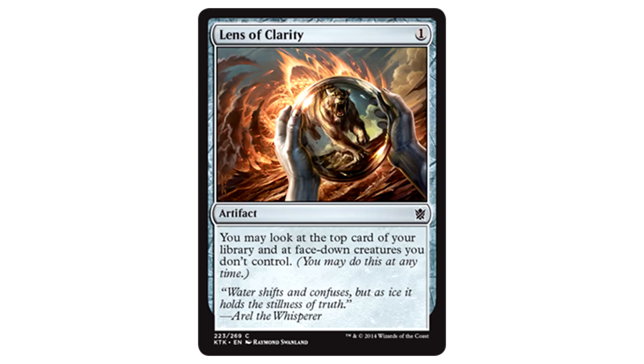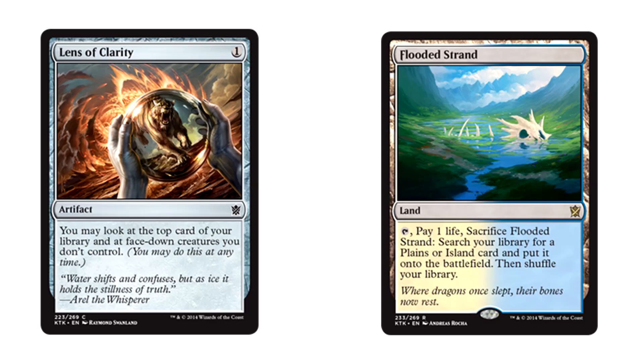The first card we're looking at today is the Lens of Clarity, one colorless mana for an artifact. You may look at the top card of your library and at face-down creatures you don't control. This card is downright weird. Sure, morph is going to be a thing, but unless it's a significantly played mechanic, half the value of this thing goes out the window. Looking at the top card of your library could be cool, but I need special reasons to justify this card. It does synergize well with fetch lands — you look at the top card of your library, hate it, and you can fetch to get rid of it, so at least that's cool. Beyond that, this is a quirky artifact that I'll probably end up playing in limited, like every draft.